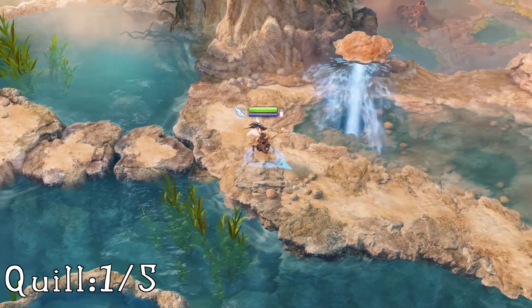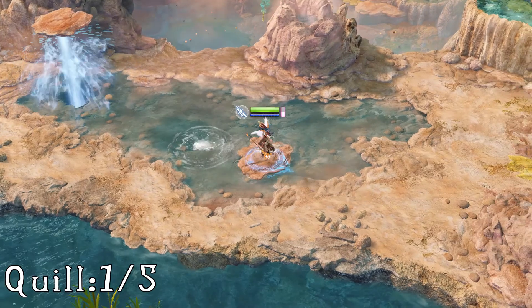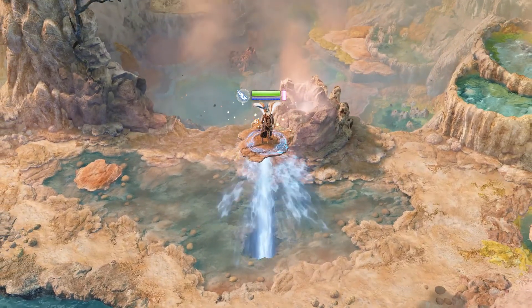We're back again for another quill guide, this time starting off in the hot pools. After you reach your first set of geysers, you want to jump onto the second one, which will launch you up after a few seconds and allow you to grab your quill.